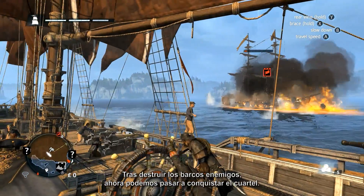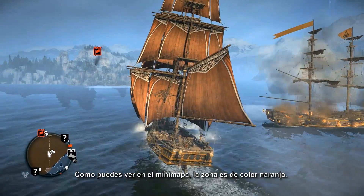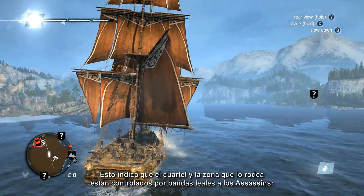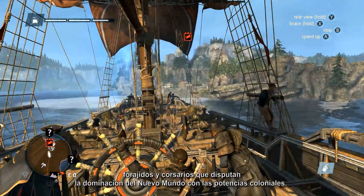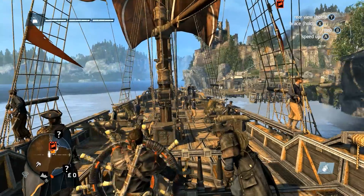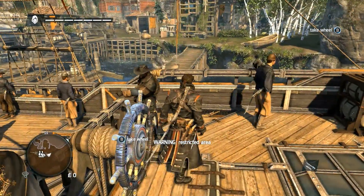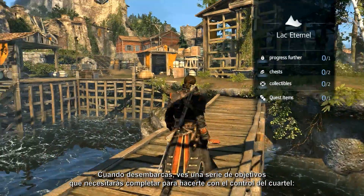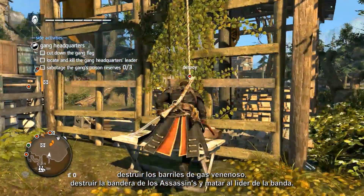With the enemy ships destroyed, we can now proceed with taking over the gang headquarters. As you can see from the mini-map, the area is shaded in orange. This indicates that the headquarters and the area surrounding it are controlled by gangs loyal to the Assassins — a collection of lawless criminals and privateers who fight the colonial powers for dominance in the New World. As you step ashore, you will see the objectives: to destroy the barrels of poison gas, to cut down the Assassin flag, and to kill the gang leader, the Assassin.